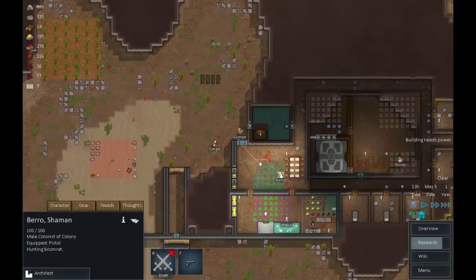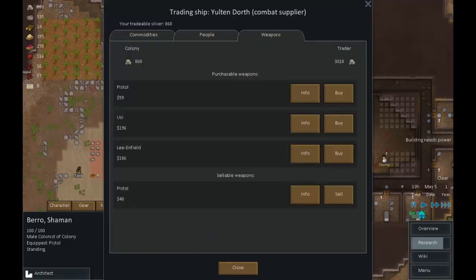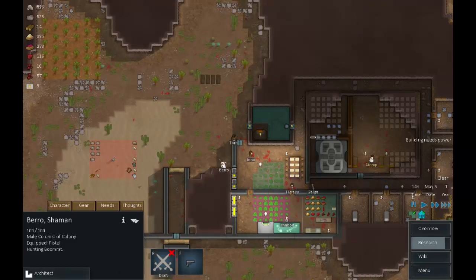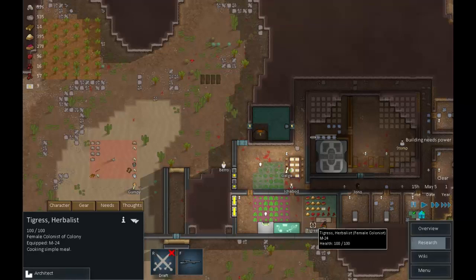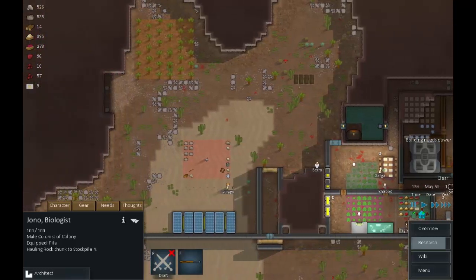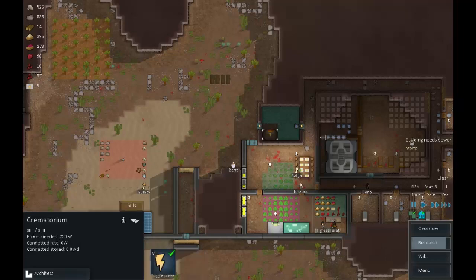A combat supplier is flying past. Barrow, leave what you're doing - let's have a chat with this combat supplier. We've got nothing to sell them, but they don't have much in the way of weapons. We'll buy a couple of items and sell off this pistol. Checking everyone's weapons: Tara, Tigress, Jono all have weapons. Everyone is armed.